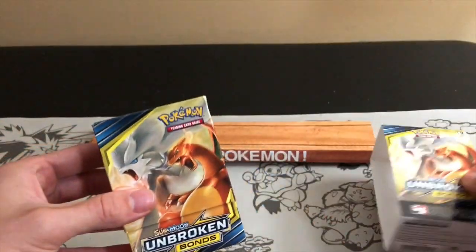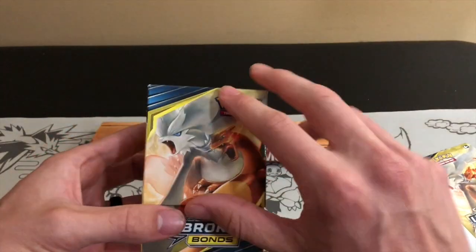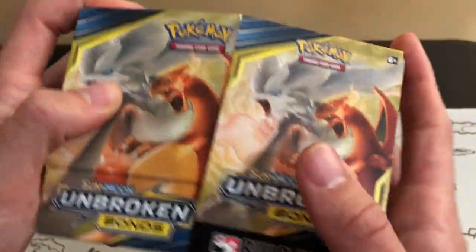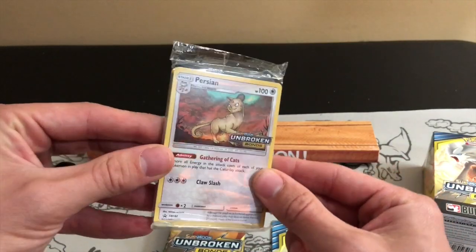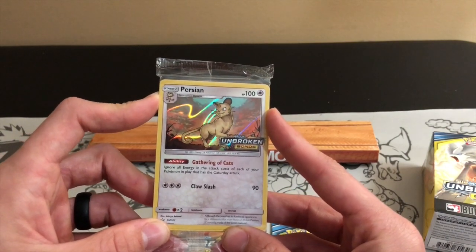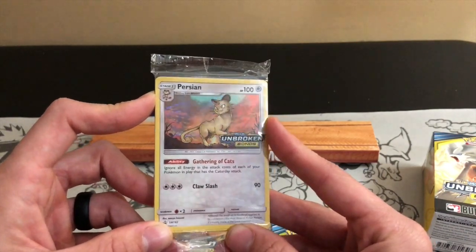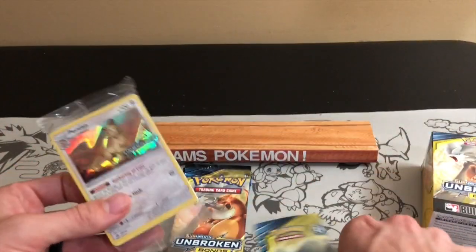I'm going to go ahead and get it opened up — I'm trying to get one of these from every single set. You can see Charizard art around there. I actually don't even know what promos are available in this; I've barely watched any videos for Unbroken Bonds. It's an enormous set. The promo is a Persian — I do know there's a Persian GX in this set. Its attack says: ignore all energy attack costs of each of your Pokémon in play that has the Kataday attack. And Claw Slash for 90 with three energy.